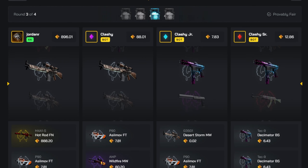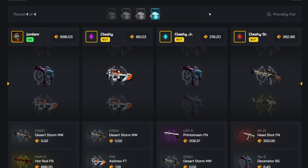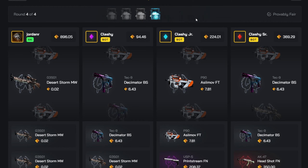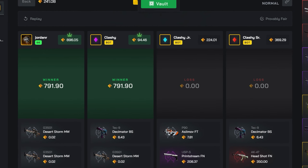Please don't screw us over. That's so much more money in the battle — please don't pull anything insane. We won! That paid like 791 — let's go! We are up so much.